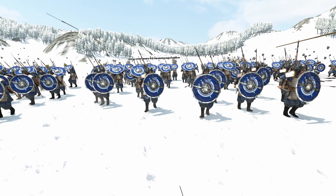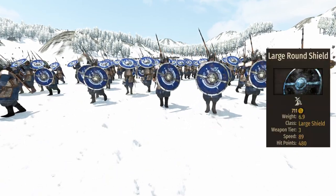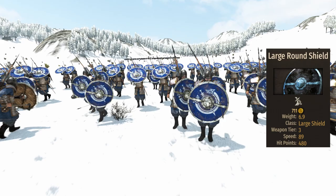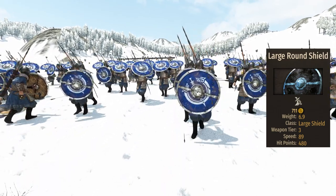Talking about the shield, the raiders bring a large round shield. It has 480 HP and, like the other Sturgians, the length is just 70. Despite that, it still does a very good job protecting the unit from projectiles, as it covers the head and upper body very well.